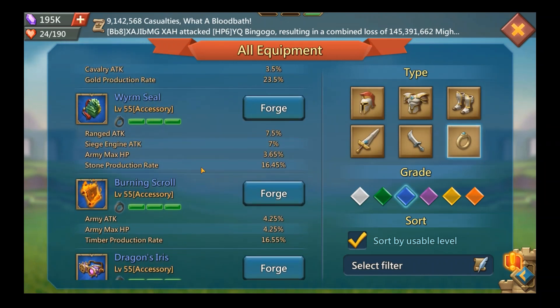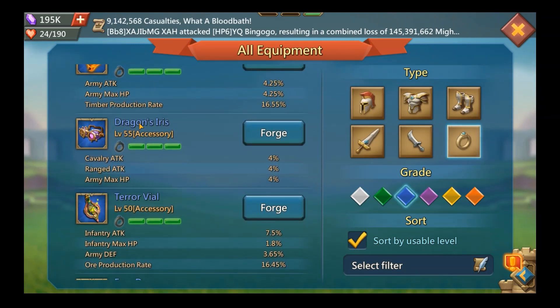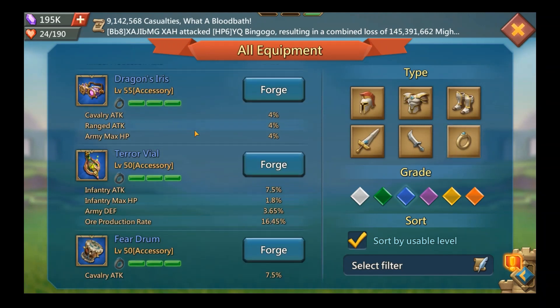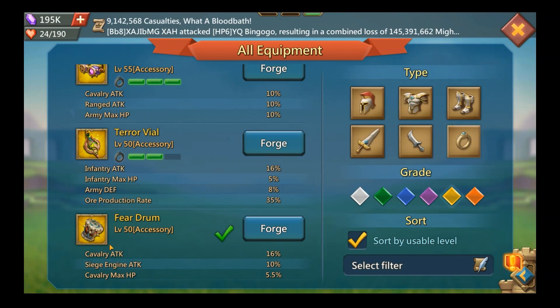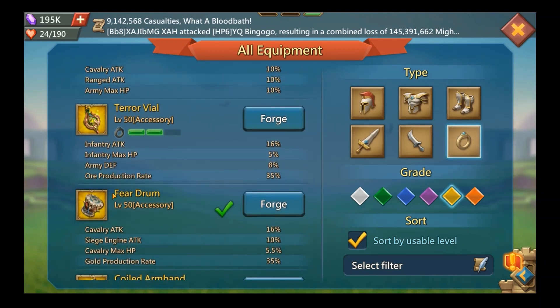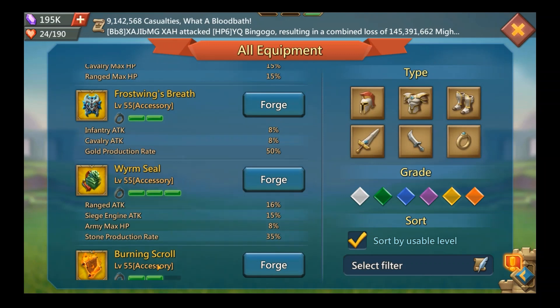Please don't go for the Worm Seal — there are better options. The Dragon's Iris is okay if you went for the Dragon's Fist and aren't building the Dragon's Talent. The Terror Vial has some bad stats, and the Fear Drum is actually the worst accessory you can get. A lot of people use it because they lack cavalry attack from other gear, but it's a bad idea — the worst stats available. The Worm Seal would be better than those, but it's still not optimal.